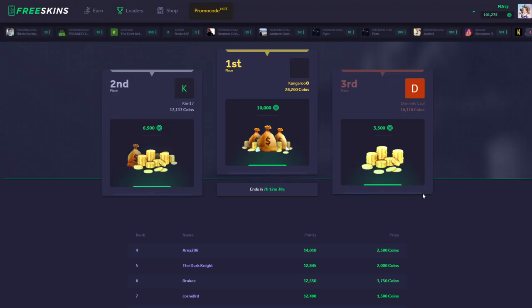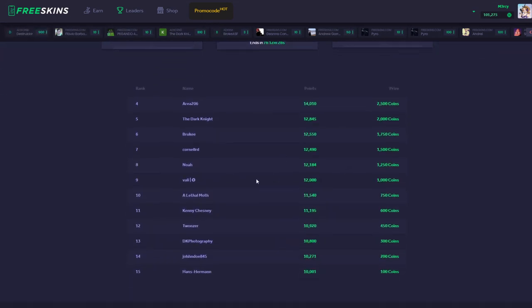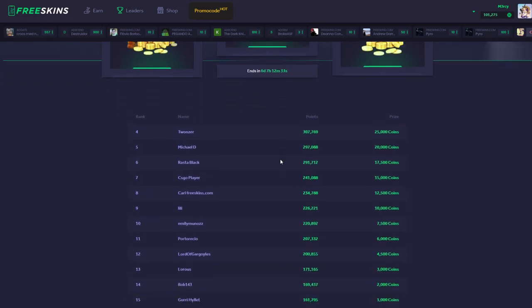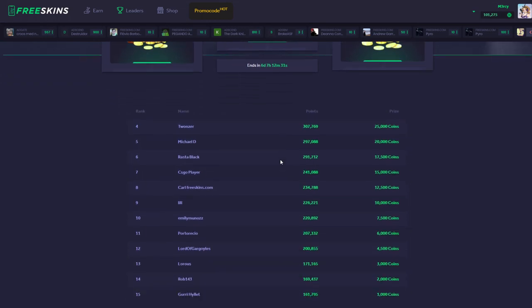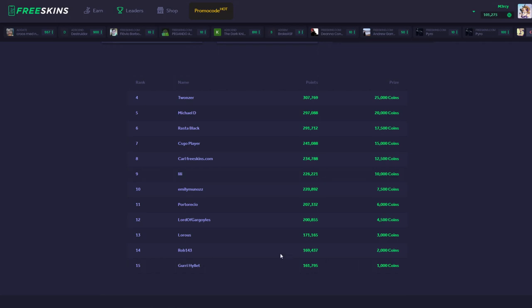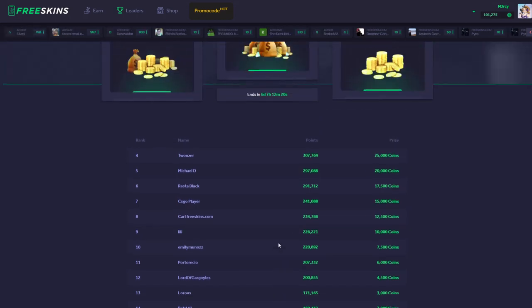As you can see right here they have a leaderboard system. So this is for the daily — the person who comes first gets a free $10, $6.50 and $3.50, and some other people here will get some as well. And if we go to monthly, the top person gets $100 which is absolutely insane. So if you start using this site quite a lot you can literally make money for making money just by doing surveys, and if you come into the top 15 you can literally get free money for already getting free money.